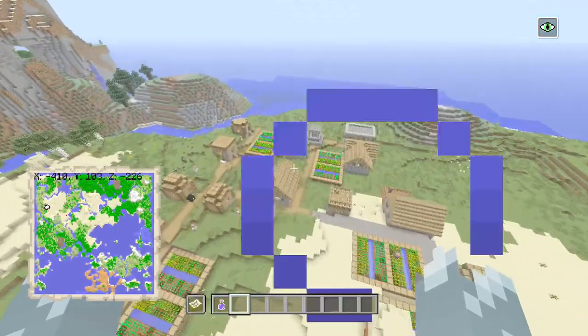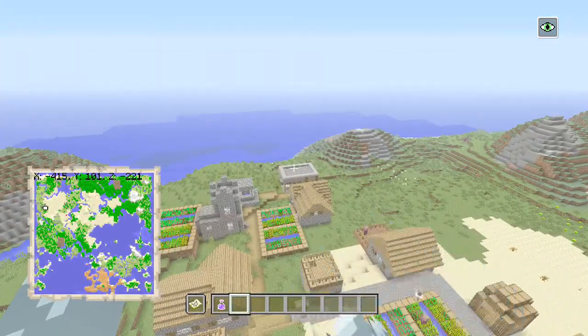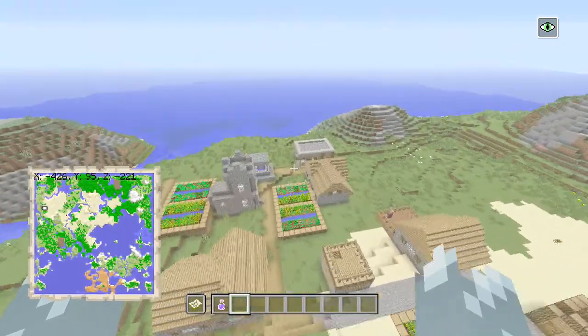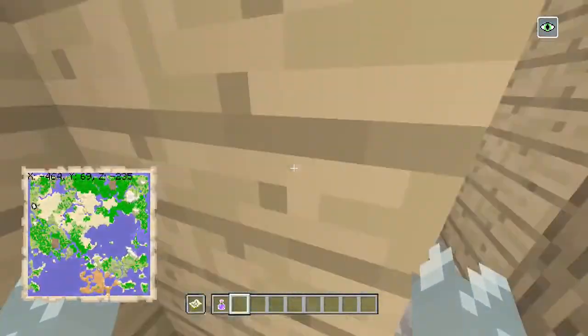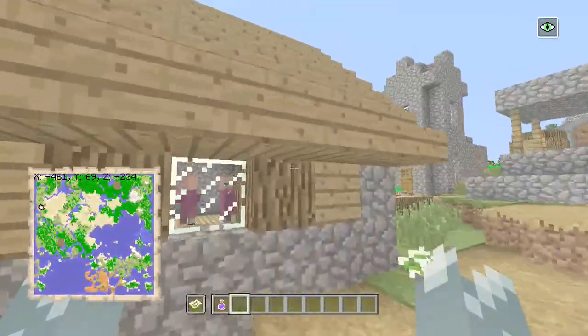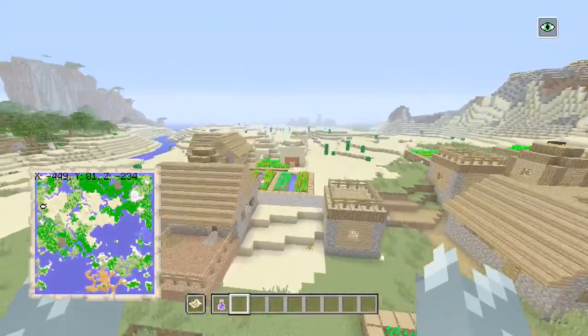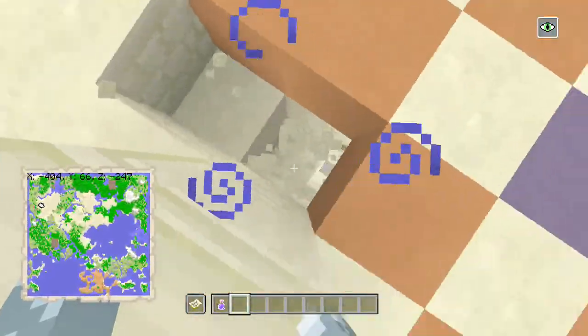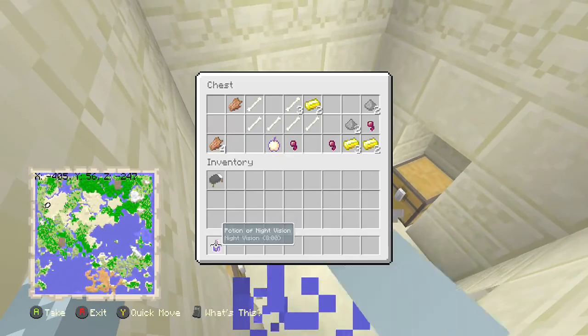If we head over to the left hand side, this village is getting very close to the edge of the world. You do not get the blacksmith if you cut the world off in classic mode, but on the small size you do get the blacksmith over at the edge there. So for those of you using anything bigger than classic, there's the loot for you.